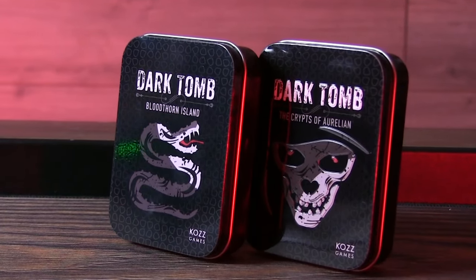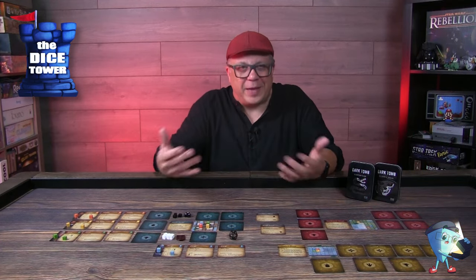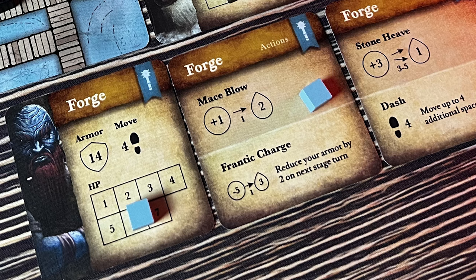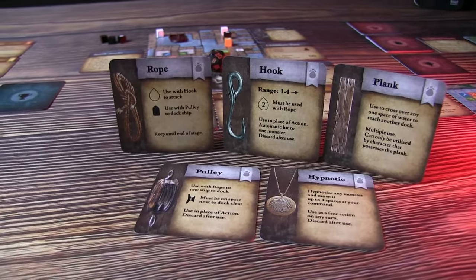So if you don't know Dark Tomb, definitely check out my original preview — it takes place in a crypt and is a very different type of adventure. This version is standalone, but you can combine the two and use all the characters. You're going to get four new characters — I'll be focusing on Forge because he is my favorite — as well as new gear and new monsters to deal with.